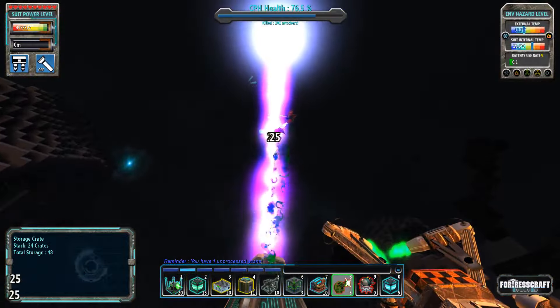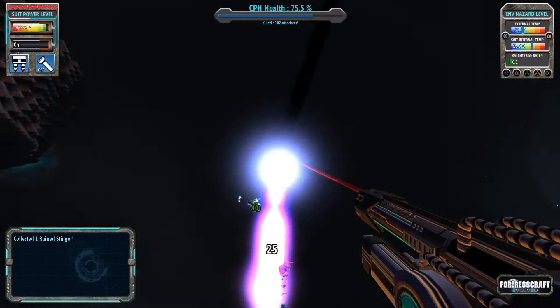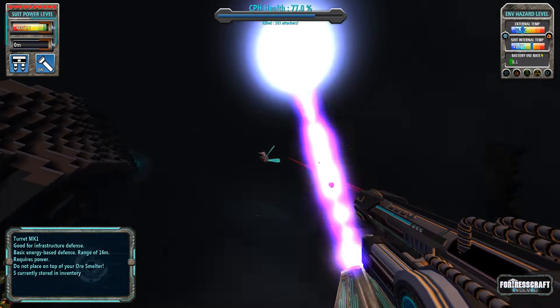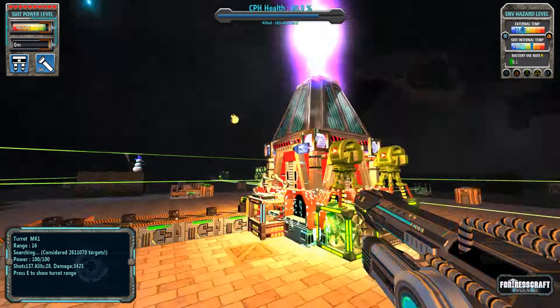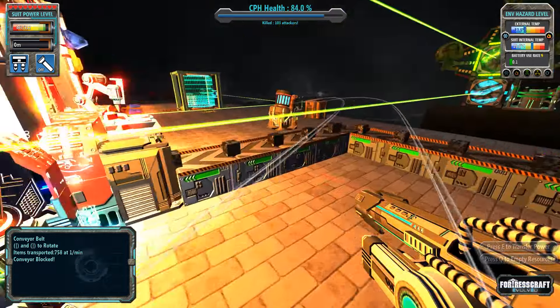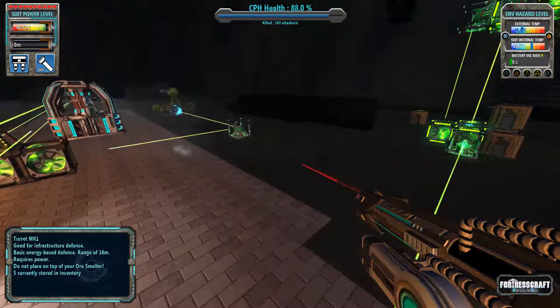There's another crash pod that landed — not a meteor, but a crash pod. We're collecting all the bars from it, which is good to get done early even if we don't need them right away.